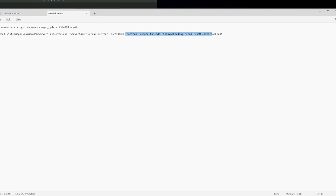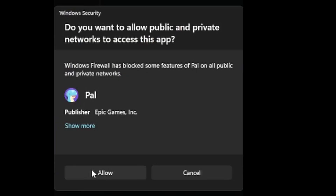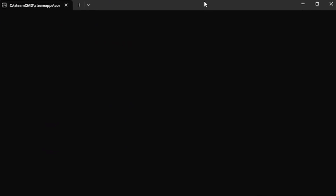You should get a Windows Security prompt telling you that something is trying to get past the firewall. You're going to want to hit allow because this is you literally trying to start up your server. At this point you should be good to go.